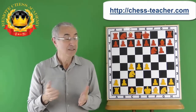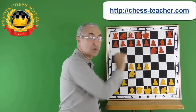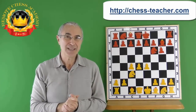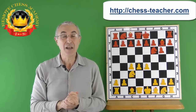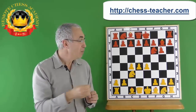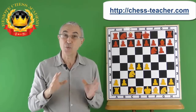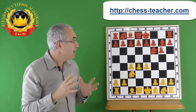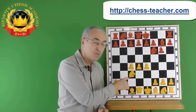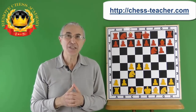Does it mean that White is better? Well, it's not so simple. Black is ready to castle, has his bishop on the longest diagonal, and is ready to undermine White's center. If Black just sits back and does nothing, White will reinforce the center and push Black's forces back for a huge advantage. But the fact that Black is so well developed, the bishop on the longest diagonal, and Black is ready to castle while White still needs a few moves — that gives Black time to challenge the center.